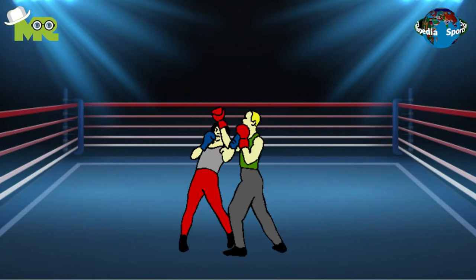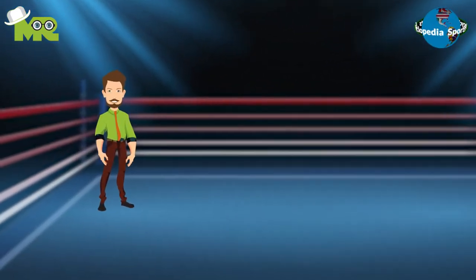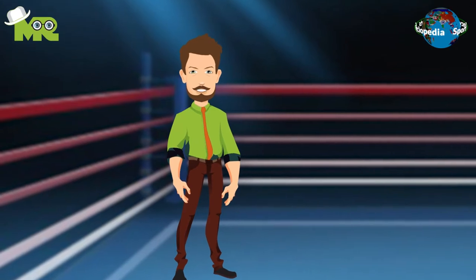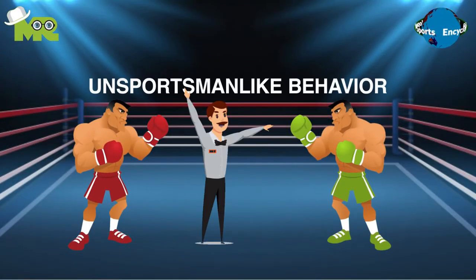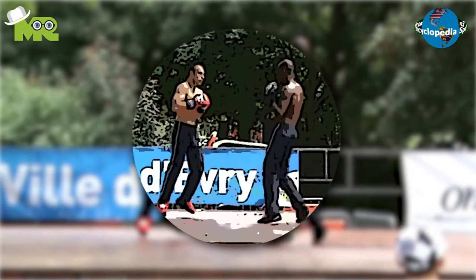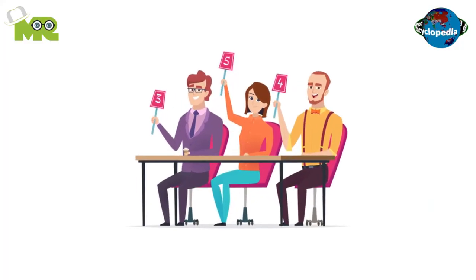Players can block punches and moves by deflecting or blocking them with arms or legs. It's illegal to strike a player with head, elbow, shoulders, forearms, hammer fist, and hand palms. Immediate disqualification can occur if a player is caught pushing, clenching, holding, or engaging in unsportsmanlike behavior. All players are required to wear protective clothing. The match is played for a predetermined number of rounds, and a panel of judges assesses each player's performance.